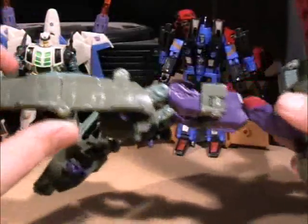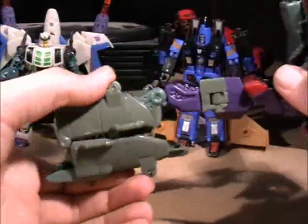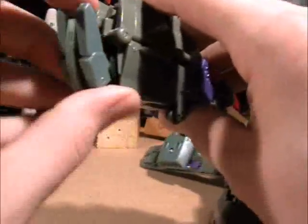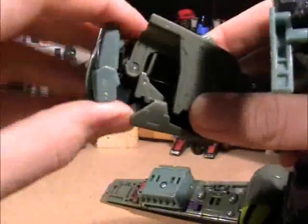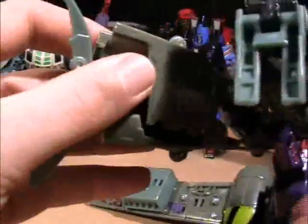Then you're going to just pull apart and split the legs. Then take that middle section, fold it round, pop it into place. Take the foot, lift it out, lift the toe up, lift the other part back, and that's going to give you a foot! Let's do the same on the other side - click that back so it fits, take the toe section, lift it forward, toes, there we go!